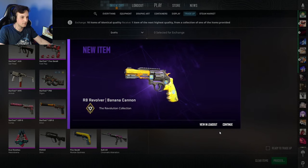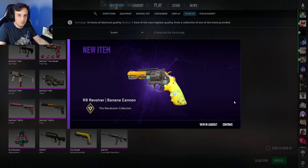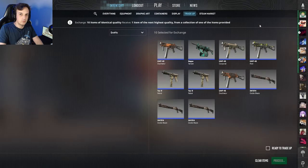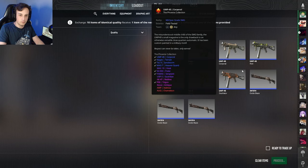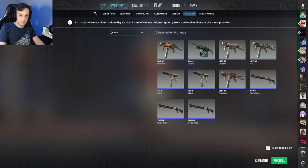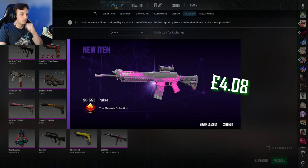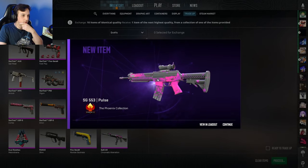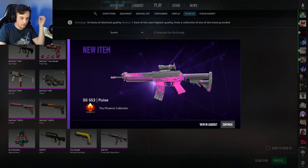So here we are with trade-up number one - first one is a miss, we don't get another item from the Phoenix collection. Let's go to the second one. Here we are with trade-up number two, this time we have a two in ten chance - I put in a Negev Terrain and a UMP-45 Corporal. Come on, get us something from the Phoenix collection please - there we go, yes! SG553 Pulse! That gives us an extra item to put into a 10% chance for a pink.